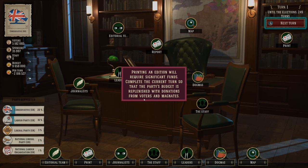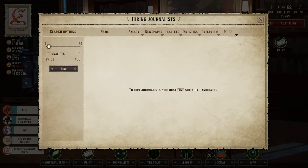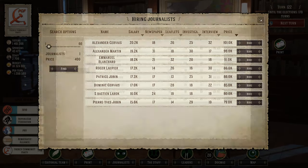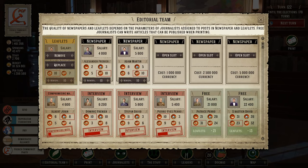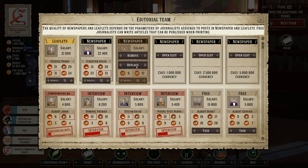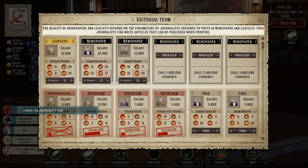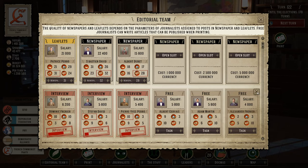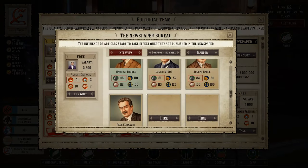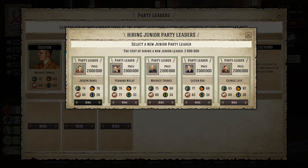The main way to acquire voters is by creating a newspaper. You hire journalists based on your budget and their stats, then assign them to specific actions. You can use up to four journalists to improve the newspaper, and additional journalists to write articles — such as leader interviews that grant stat boosts when published, or pieces that slander other parties and affect their income and voter support.